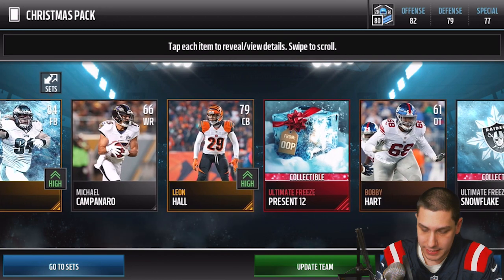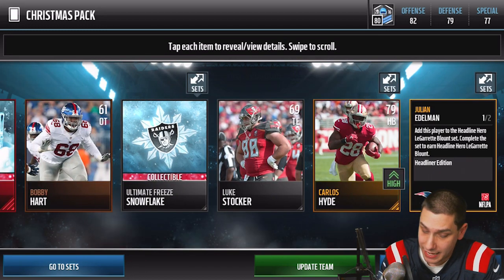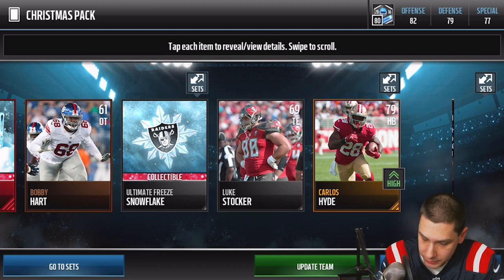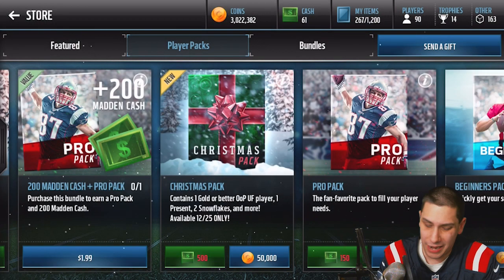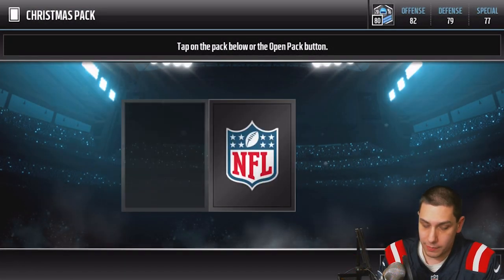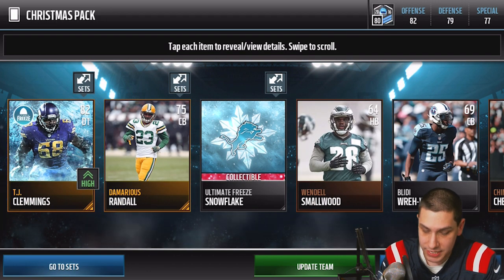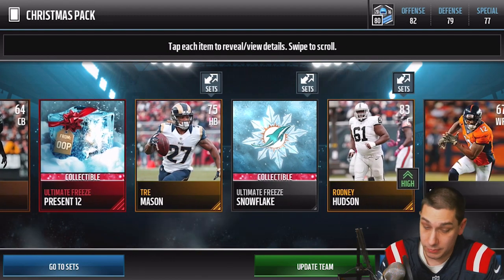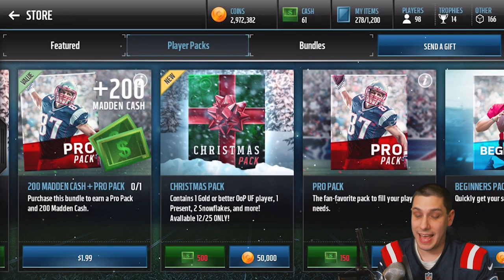We get a Bo Allen and a present number 12 — just garbage. But we do get a headliner card: Julian Edelman, 82 overall. I don't think those are worth a whole lot, but at least it's something new out of the packs. Continuing on, we get a TJ Clemmings, a Lions gift, and number 12 again. Really not anything new out of most of these packs.